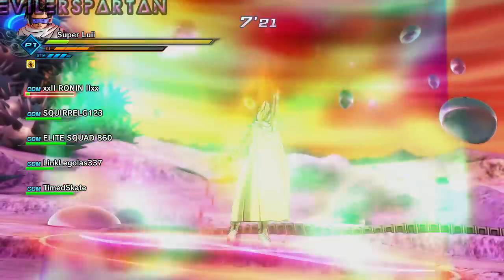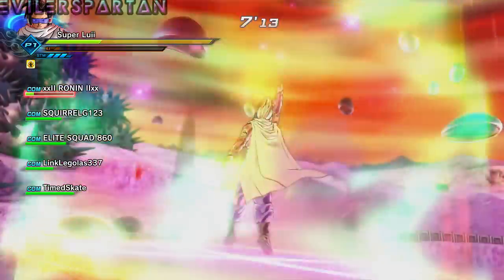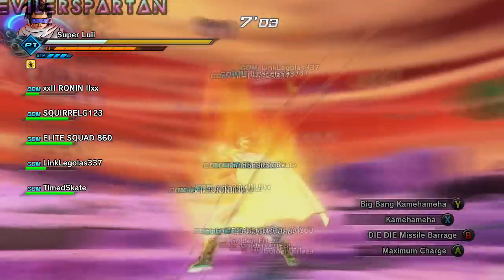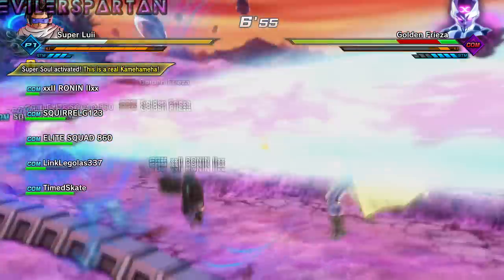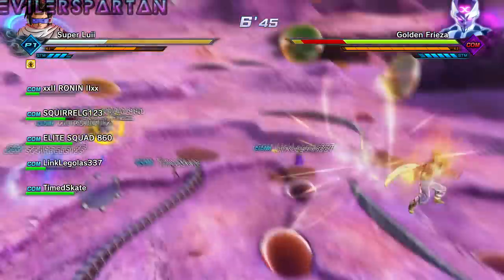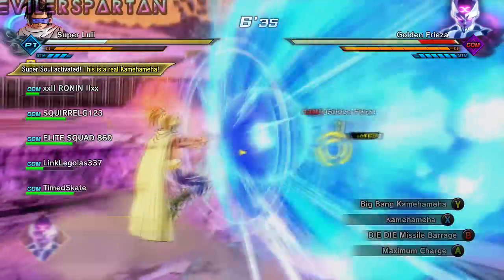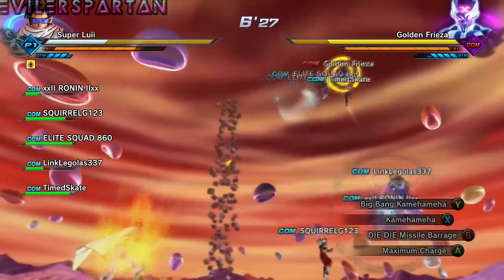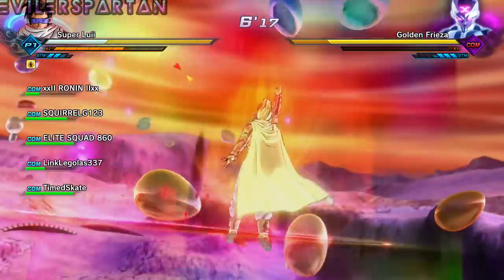I spammed it a couple of times so I could get perfect health and so my teammates could get their health up too, then I started attacking again. I did a lot of rinsing and repeating with Big Bang Kamehameha and Energy Zone. Sometimes I used the regular Kamehameha to get quicker hits off, since Big Bang Kamehameha took too long to charge up, so I resorted to Big Bang Kamehameha most of the time.